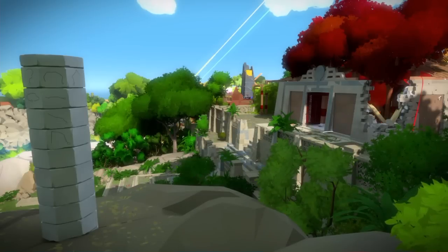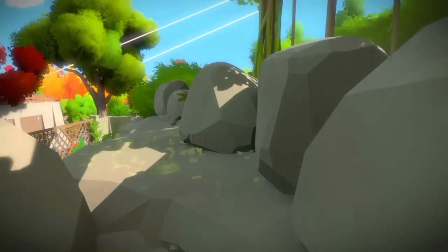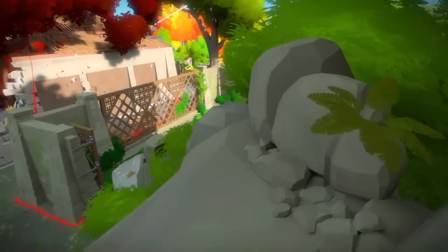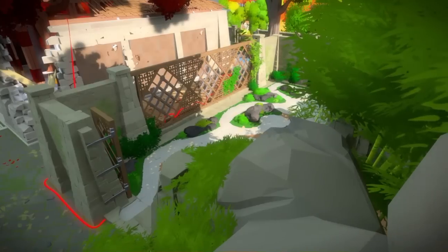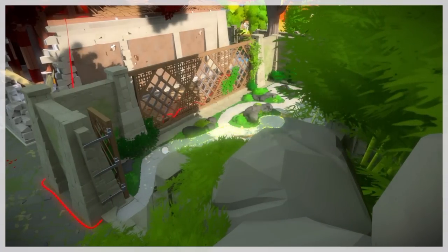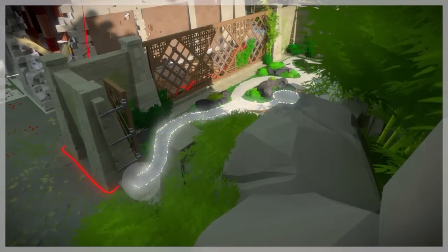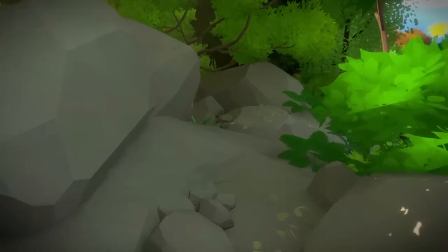Thunderhawse here. In this video I'll be showing you the 20 hidden puzzles on the Monastery Obelisk. As you can see my tower is completely white — that's what happens when you find all of the hidden puzzles on each tower. So I'm going to show you all 20 in this video.